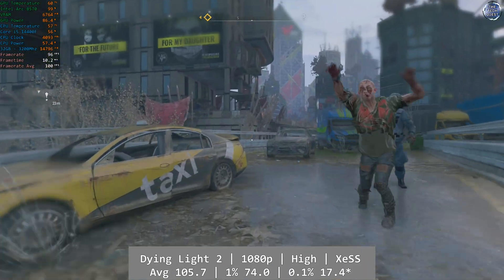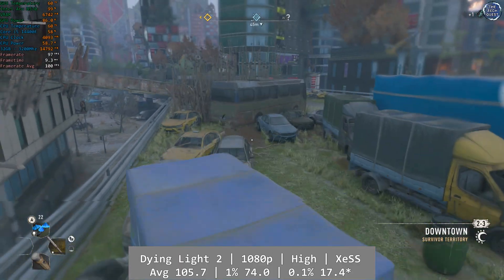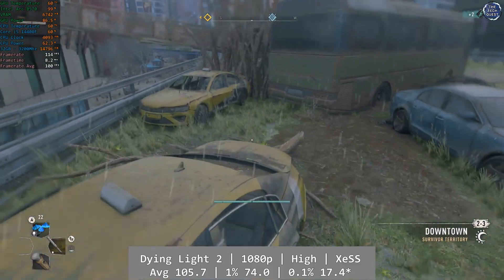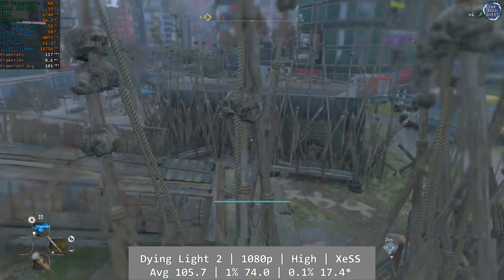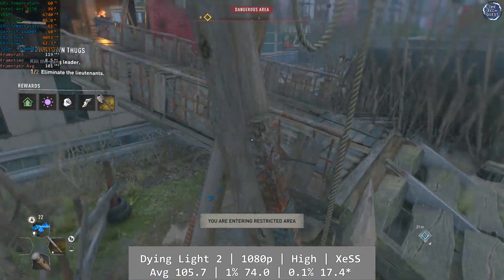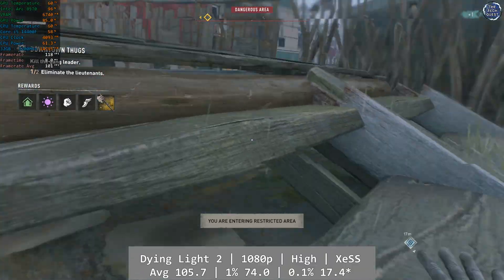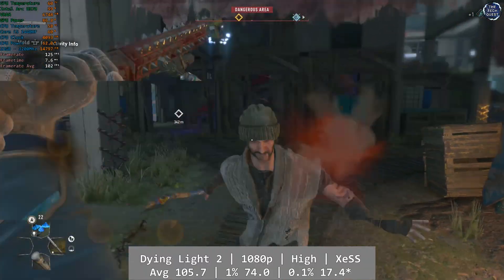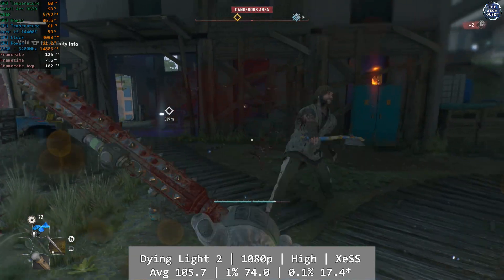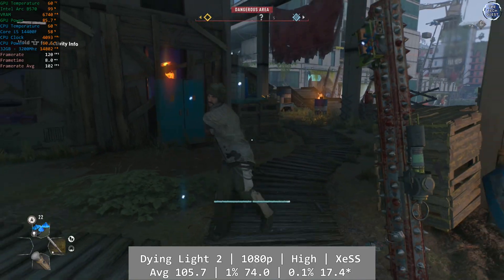Dying Light 2 on the other hand ran excellent. At 1080p using the game's high preset with Intel XeSS set to quality, the B570 delivered some outstanding results. The frame rate was high and stayed high throughout, with only a single blip in gameplay during my playtime. Average was a fantastic 105.7fps, with the 1% at a still good 74fps and the 0.1% at 17.4fps. With the exception of a single stutter as I entered the game, Dying Light 2 ran amazing on the ARC B570.